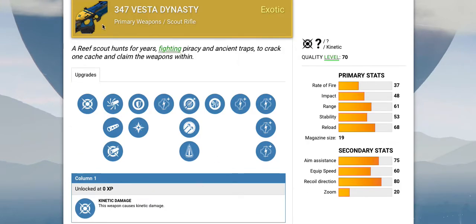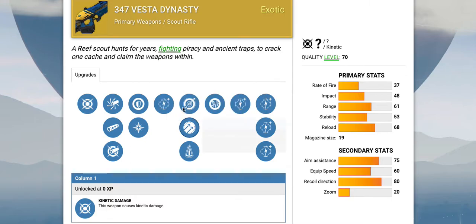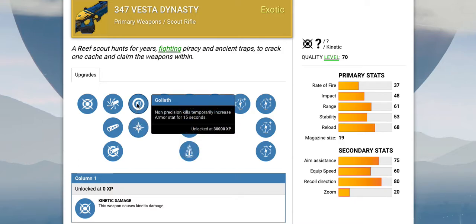The 347 Vesta Dynasty is an exotic scout rifle, and you can see it's got a pretty cool blue and gold color combination. The attack values are not known on any of these unfortunately. The unique ability is called David and Goliath. David — precision kills temporarily increase the agility stat for 15 seconds, and Goliath — non-precision kills temporarily increase your armor stat for 15 seconds.